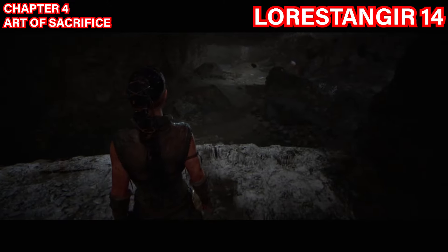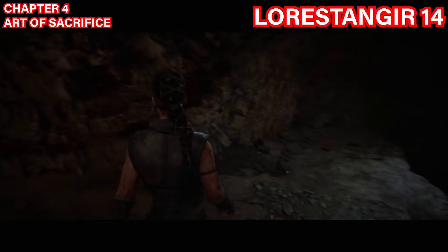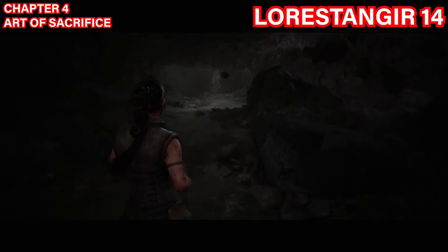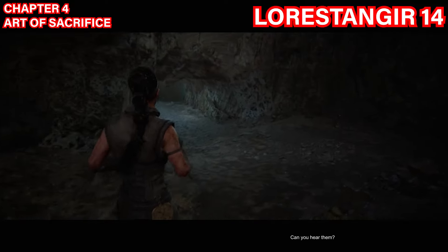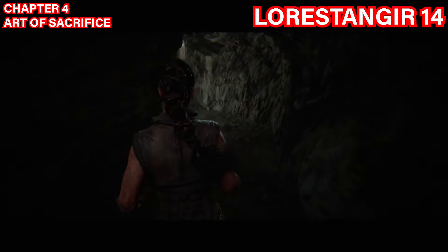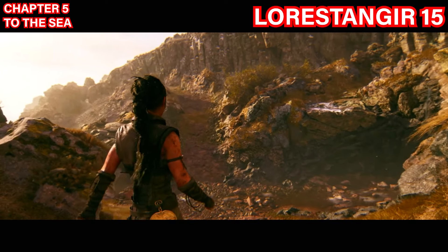The fourteenth Lorestangir is after exiting the very dark cave following the hidden folk lights. You'll reach floating rocks — come down the path, exit a tunnel, and fall down the ledge. Proceed straight ahead, but near the end of the path take a right onto a hidden path through here, and you'll get the Lorestangir symbol.